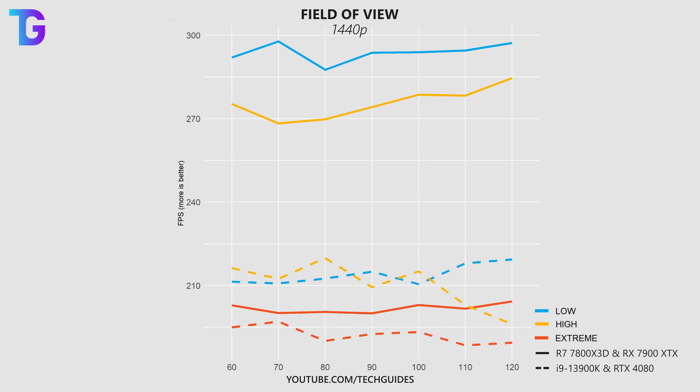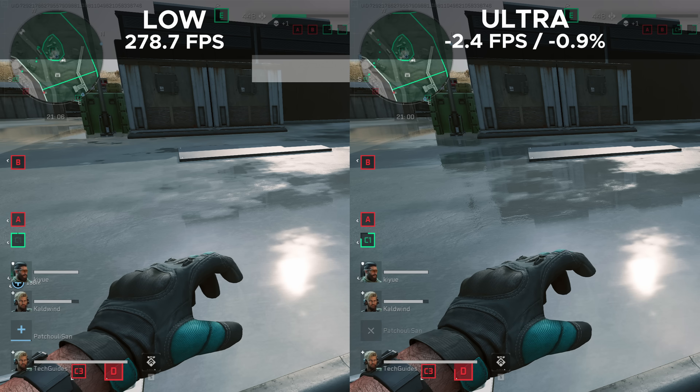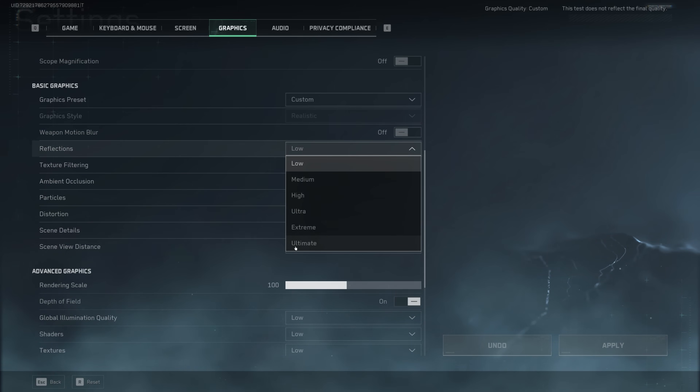The field of view doesn't have a significant impact on performance whatsoever. In fact, at roughly 70 or 80 FOV I actually saw the lowest performance, so don't bother too much about this. I usually have it at 110, but you can bump it up to 120 without losing any performance. Under basic graphic settings, you'll want to have weapon motion blur disabled. Reflections only carry about a 1% FPS penalty, but the game actually looks significantly better with reflections turned on. Note that in these graphs I'm just comparing the lowest and highest preset — called 'ultimate' in the game, which I'm just calling ultra.